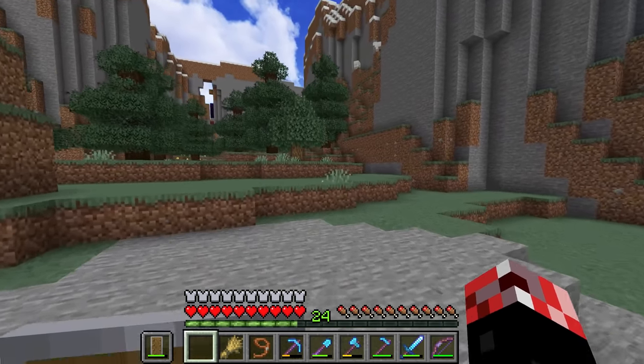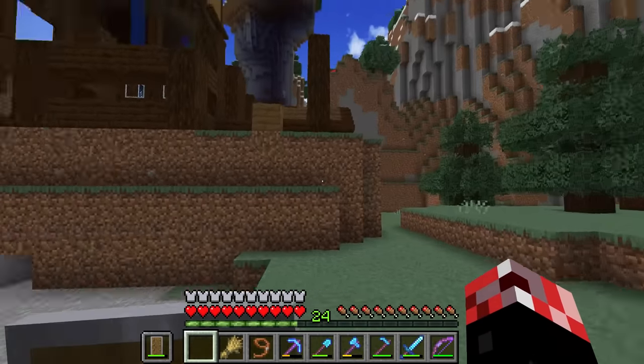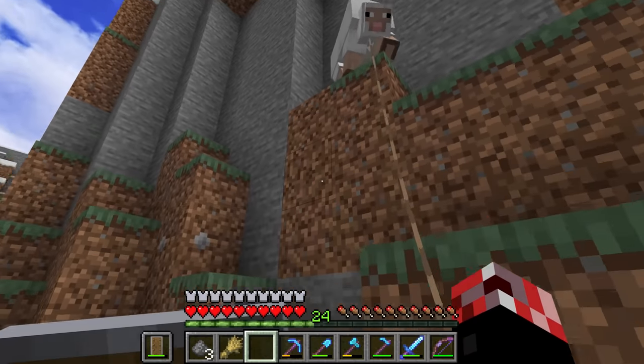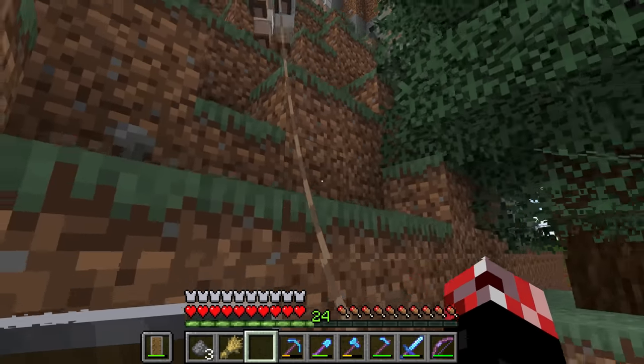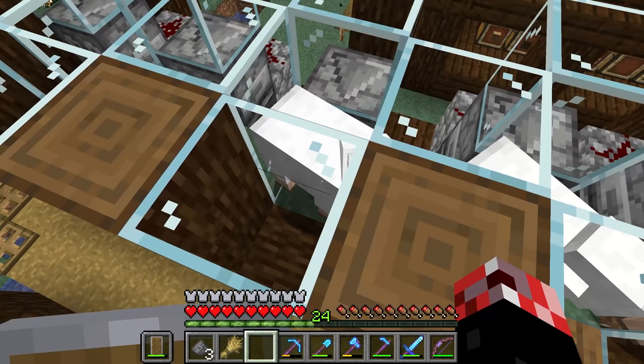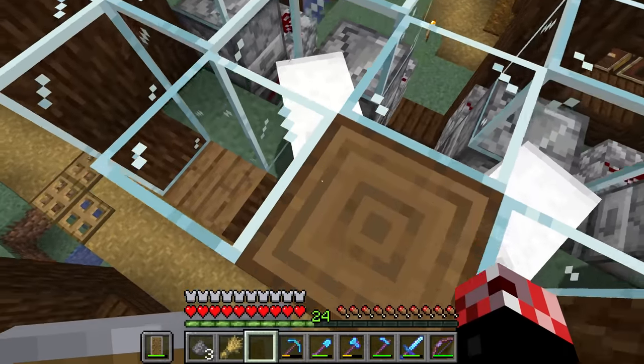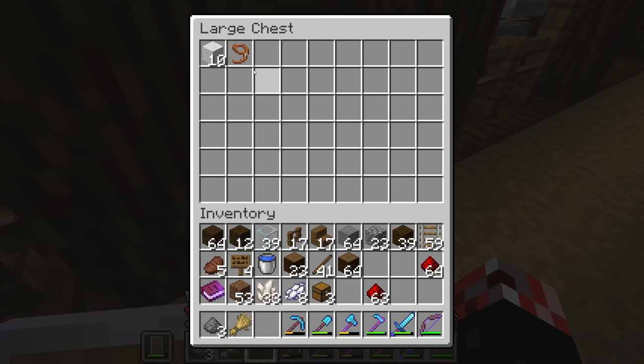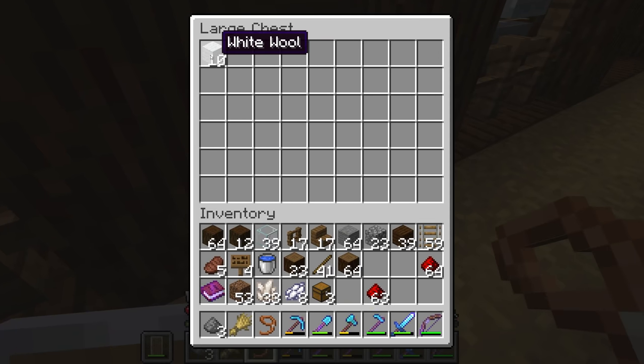Four sheep to go and the sheep farm area is done, pretty much. Two out of five. Come on, mountain sheep, come on. Three out of five. That's four out of five. And there we are — all five sheep are now in the farm. And would you look at that? We've got ten wool already.